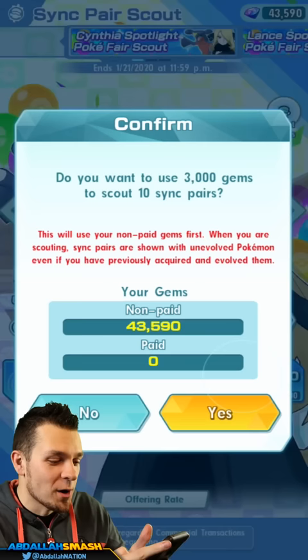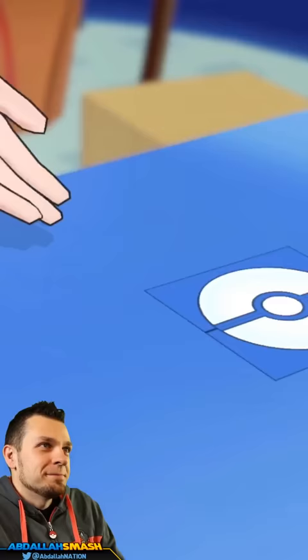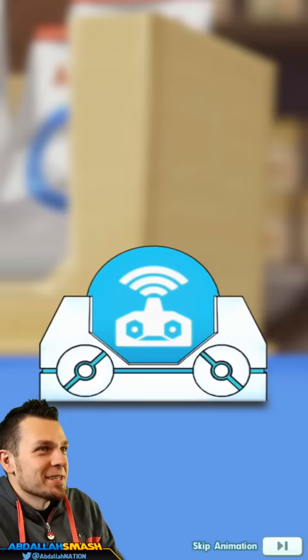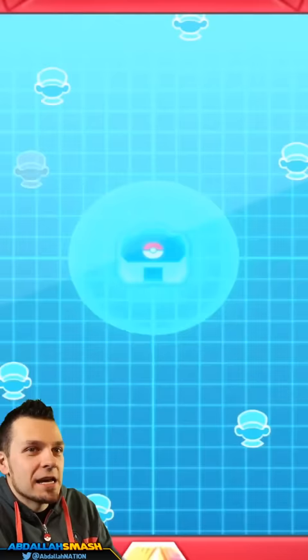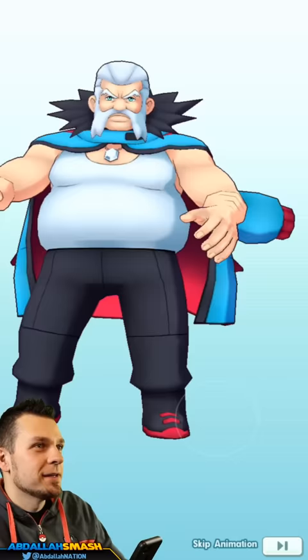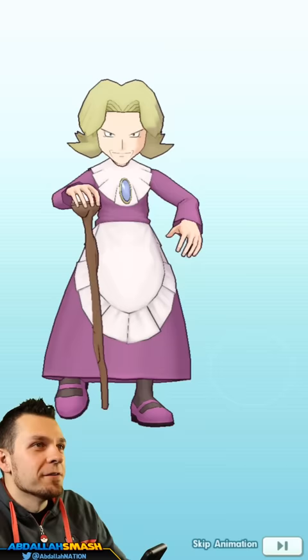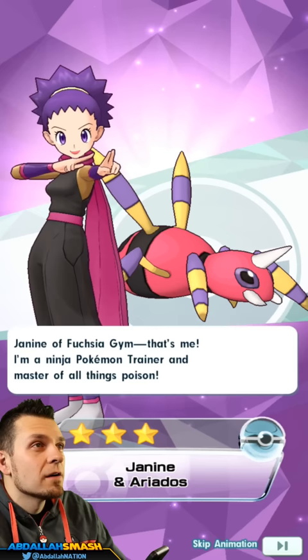That was our first 3,000 gems. Let's pull another one. Thanks for watching! I want five-star emoji in the comments — that's all I want to see. Let's get Cynthia! Liza and Lunatone — kind of cool, I have them already. And that's my second Agatha and Gengar — I like them a lot.